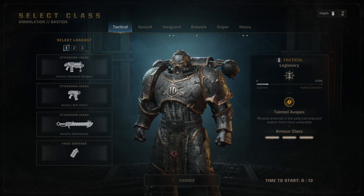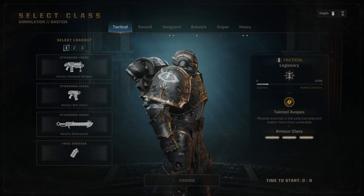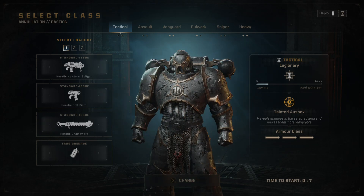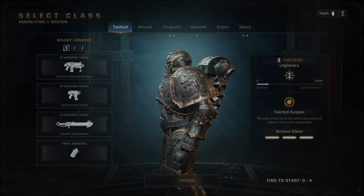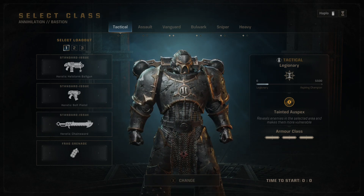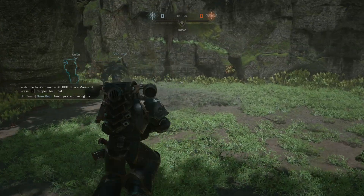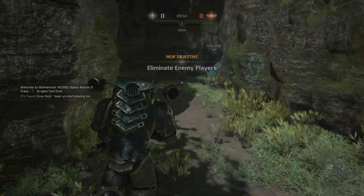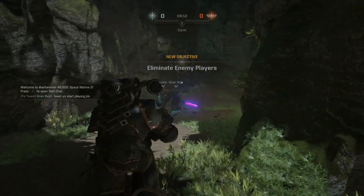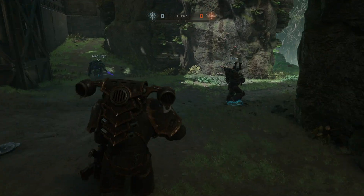So I've got a heretic hailstorm bolt gun, heretic bolt pistol, heretic chainsword and frag grenade. This is obviously black legion livery because it's clearly the black legion. The dark gods are watching. Okay then - this is a brand new game, so this is good. I'm just going to follow everybody else because I'm not familiar with the maps. Yay me for being dumb.